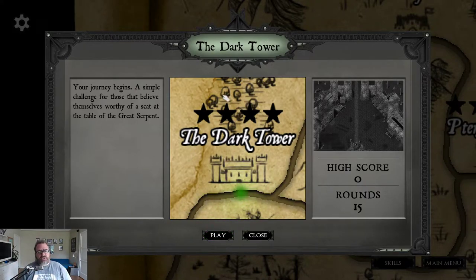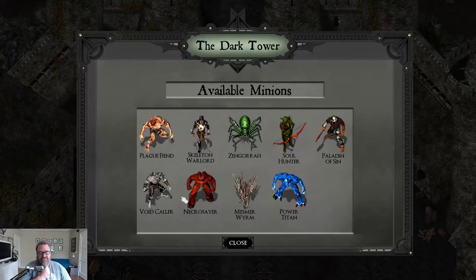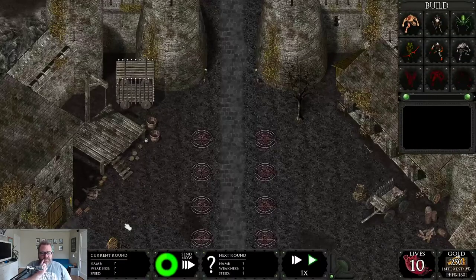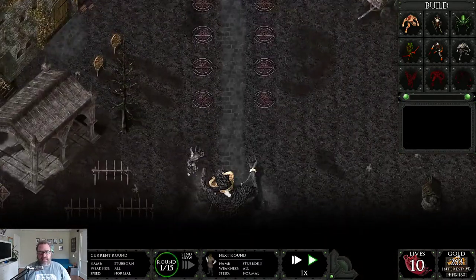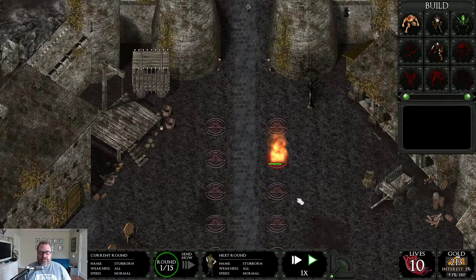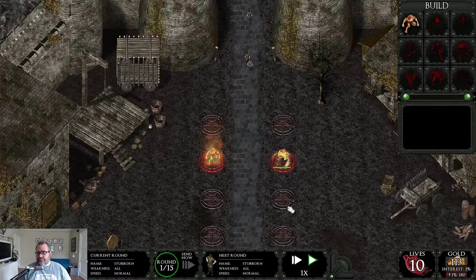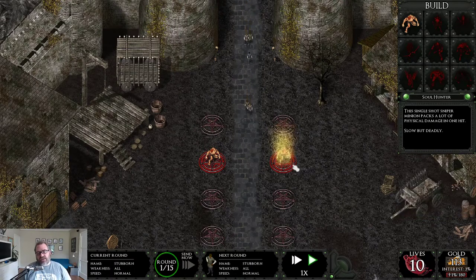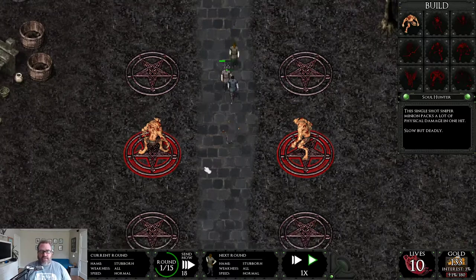The whole thing is going to be written in prose — actually all in poem form — because it's kind of loosely based on Milton and Dante's Inferno. I have all of the minions unlocked, which you're not supposed to see. The idea is enemies come from up here, trying to get down here — they're just animals — and you build minions to attack them. They can't shoot while you're upgrading them, so you have to time your upgrades.